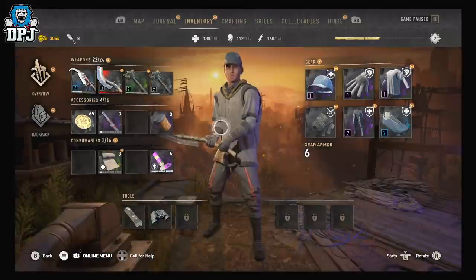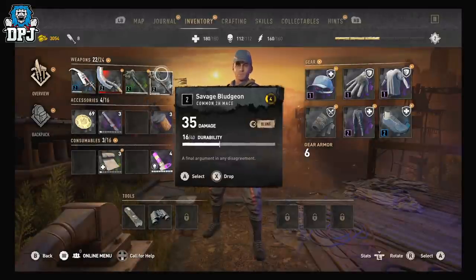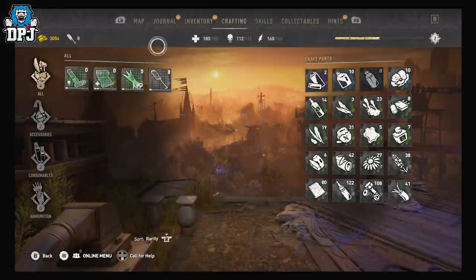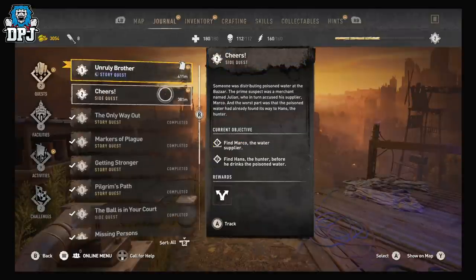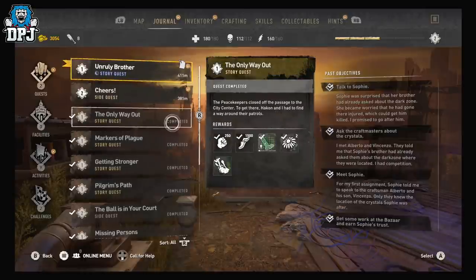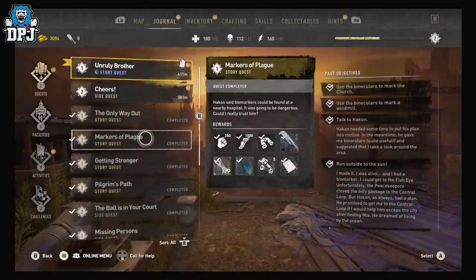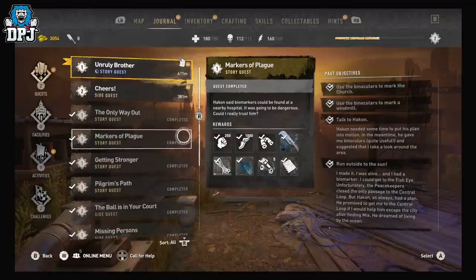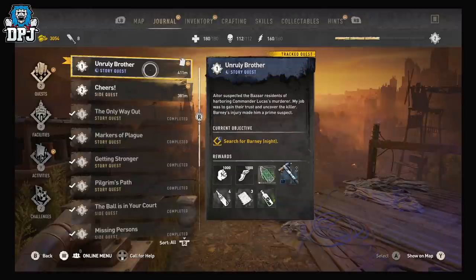Looking at my inventory — oh yeah, this looks very different. There are definitely things sorted here. These completed story quests and side quests now show the looted status and all that — that wasn't like that before. I'm pretty certain about that.